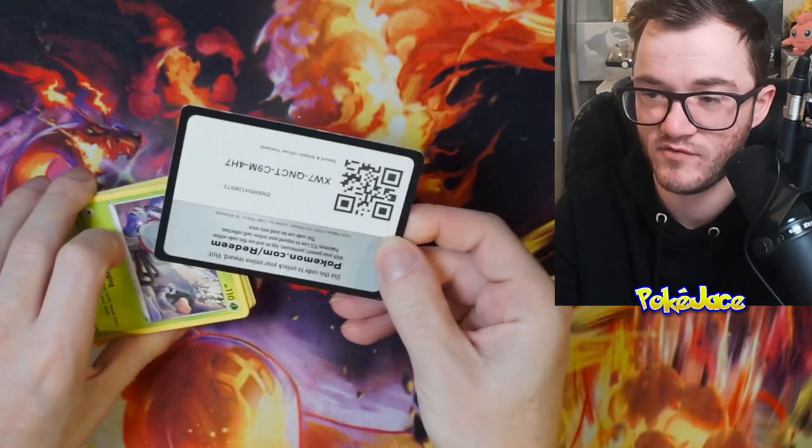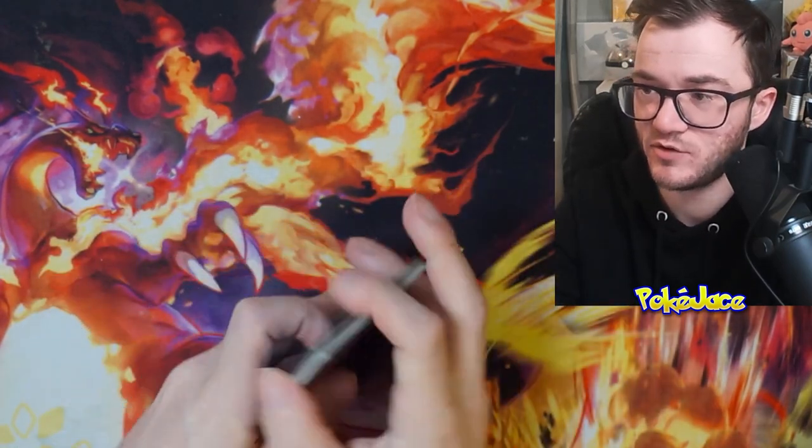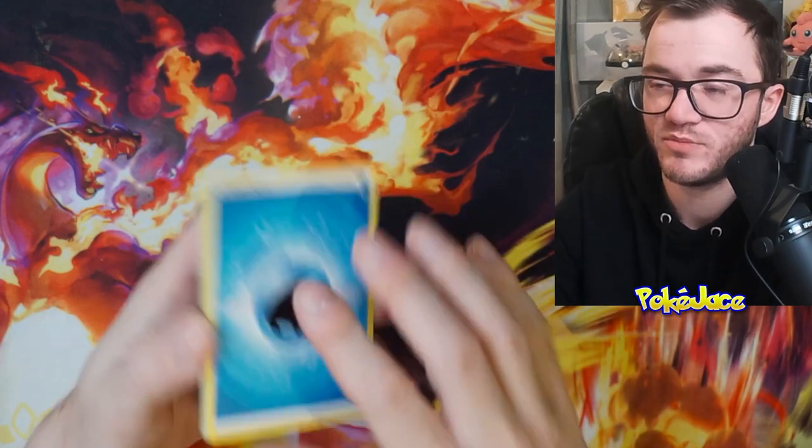Raichu coming in, and we've got the Alolan Vulpix V — Full Art. I love Alolan Vulpix, especially Ninetales. I'm super happy to pull this one. That looks absolutely gorgeous — wow, really happy with that one. Best pull so far! That was a tough pack to open — I didn't realize I had to do a workout to open up a booster pack of Silver Tempest!